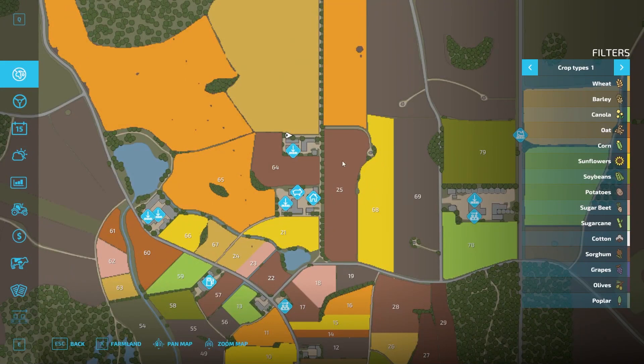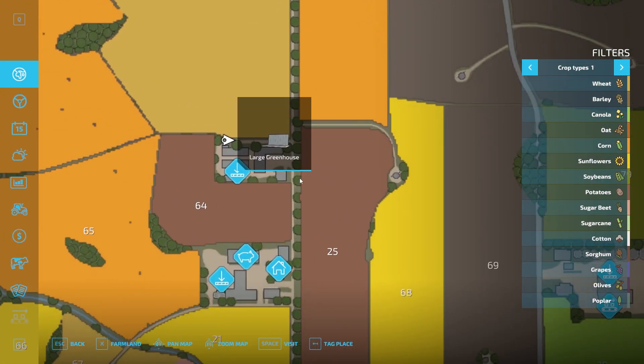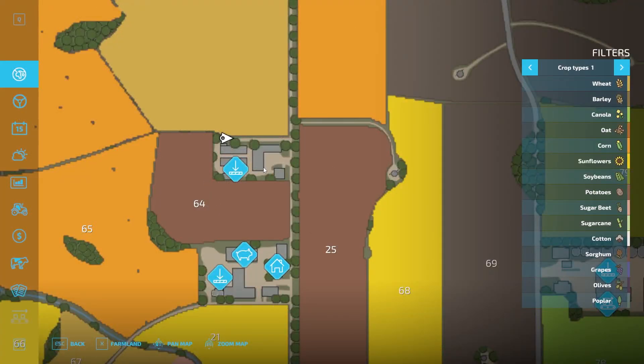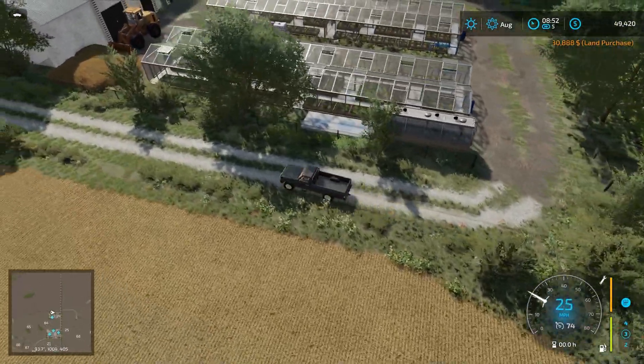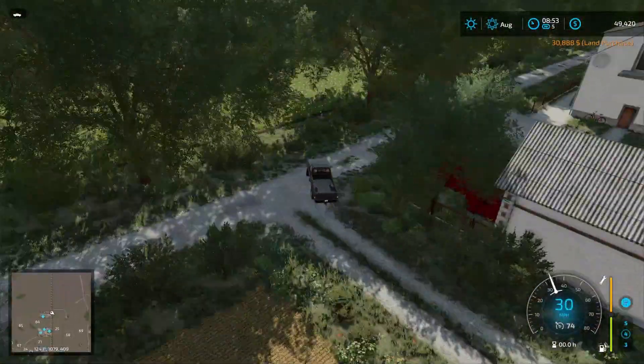Right over here we've got a large greenhouse sell point. We can buy a lot of this stuff on here. I'm curious — are there any greenhouses? Nothing like that. It would be kind of cool if we could bring them stuff and get some greenhouse going. I like that there are people walking through the greenhouses — that's a nice added feature.